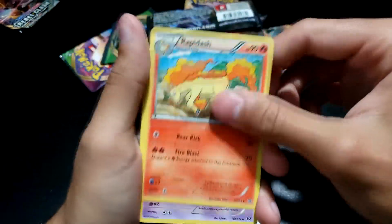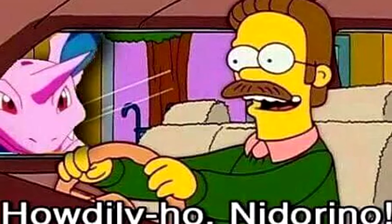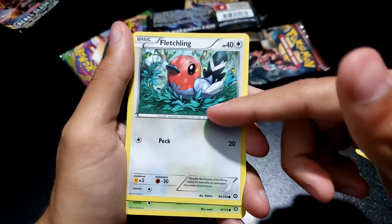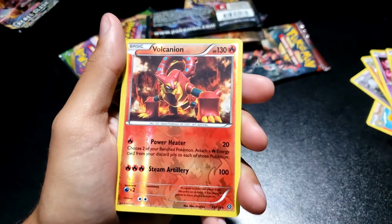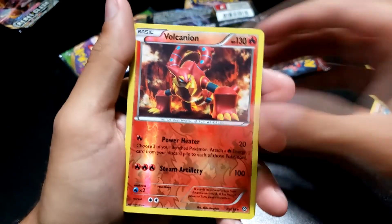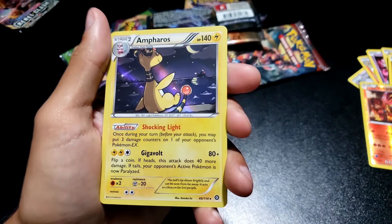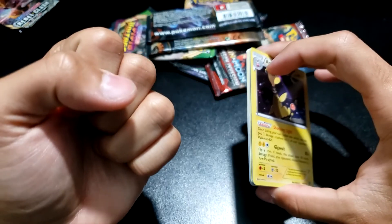We have a Rapidash — kind of like that art style, honestly. A Nidorino, a Monferno, a Drifloon, a Scyther, a Fletchling — like that art as well — a Yanma, a Mewtwo. This is a pretty good reverse to get — we've got a reverse Volcanion. And then — ooh, nice — first holo: Ampharos, one of my preferred Gen 2 Pokemon. Things are looking up. That was a pretty good pack.